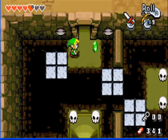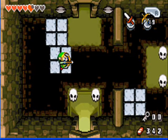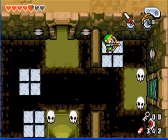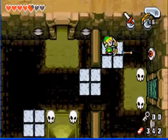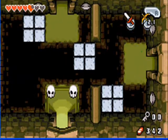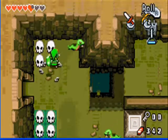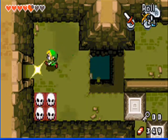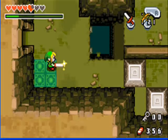Those Stalfos skulls drop arrows. Wait for it — now I get that arrow. Throw it in his eye. Those eye puzzles are really annoying. Ropes. I forgot to mention one thing about this dungeon: some of those skulls will actually fly at you, although you've probably seen that before.